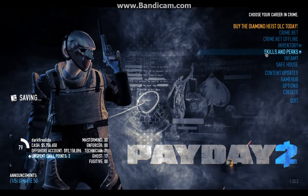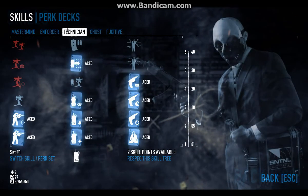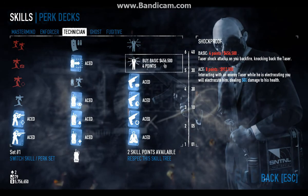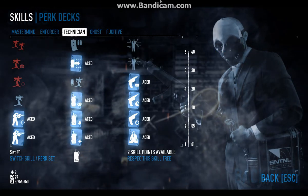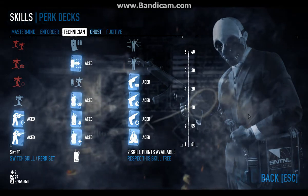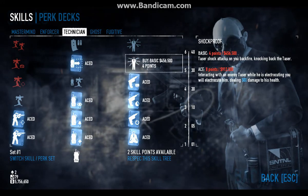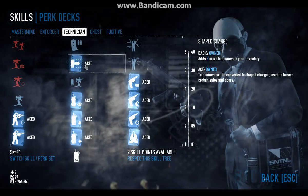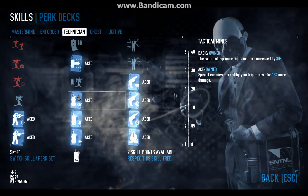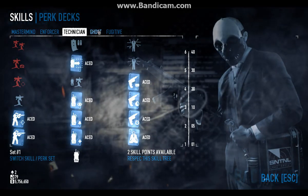In addition to having to choose that kind of loadout, you also have skills and what's called a perk deck. Skills are basically just different abilities you can unlock. I've decided to invest a lot of the experience I've earned playing the game into this tree right here, the Technician. Which allows me to get C4, and gives me that ability I was telling you about earlier, where I can breach open safes using trip mines. These abilities give you all sorts of different things that you will need to complete the more difficult missions of the game.